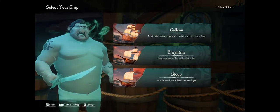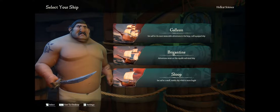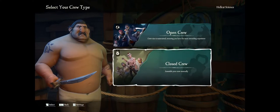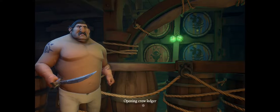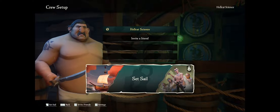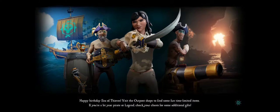Right off the bat, before you join any crew or anything like that, you're going to want to pick a ship. Just pick the sloop for now because it doesn't matter — this is just so you can get your starting stuff out of the way. I'm going to make it a closed crew so that my friend Cross Current can join me without anybody else mucking that up. We'll go ahead and set sail, and after a short loading screen that'll put us on the starter island.